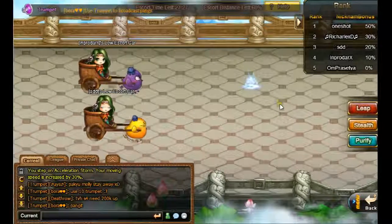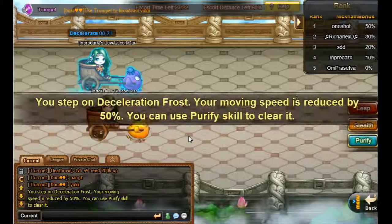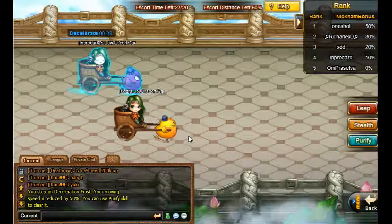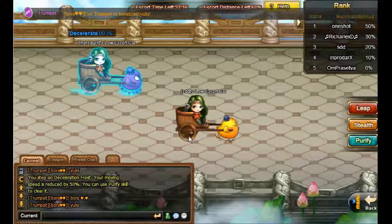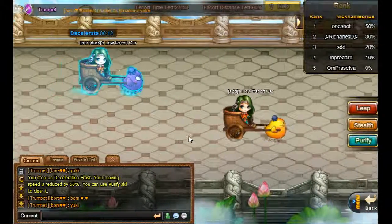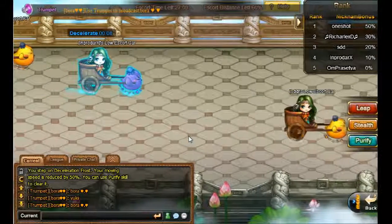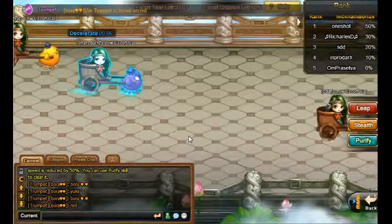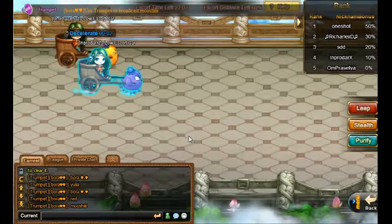We are tied, but he will go over me because I'm going to have declaration and I'm not going to use coins. The declaration frost is pretty bad because it reduces speed by 50%. I'm not going to use a purifier to purify it because I don't want to win this game — it's not necessary.